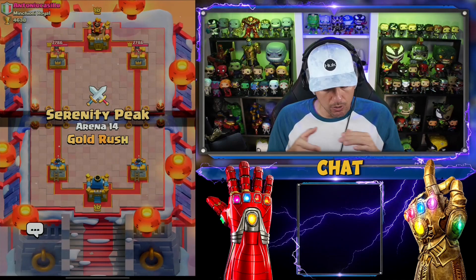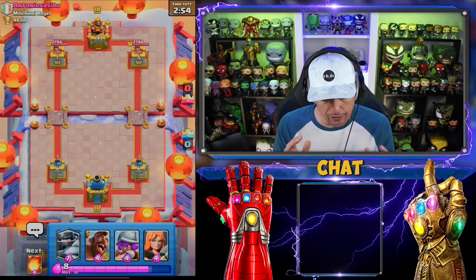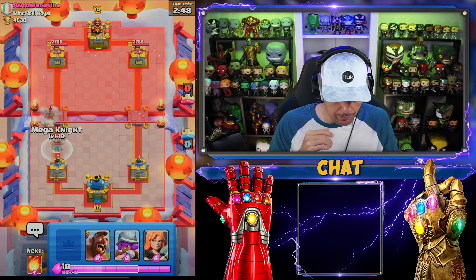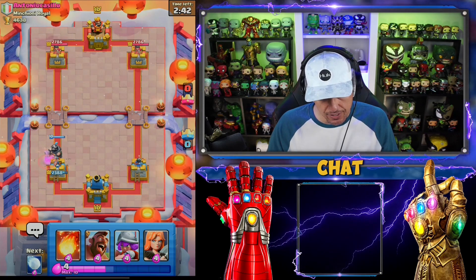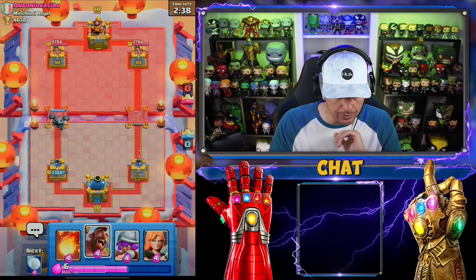I want some more gold — definitely want some more gold. Let's see what our starting hand is. This is a very, very good starting hand. We're going to go in straight with Mega Knight here. He anticipated like a gang or Skeleton Army or something like that, so he used 6 Elixir to my 7. He did get tower damage.